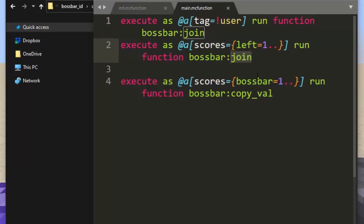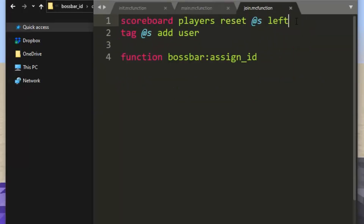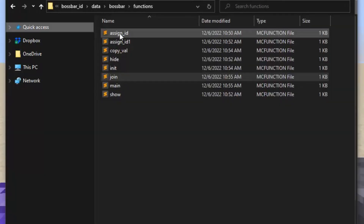Boss bar join gives them that tag and resets their left score so that it doesn't spam. The other important thing it does is assign ID. The point of this system is that every player in the world will have a unique number that links them to a boss bar which they view, and it copies their values onto. So you want to have a unique ID, meaning you need a special function to assign a unique ID.